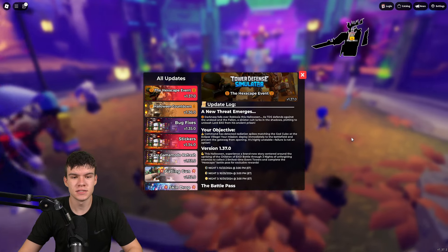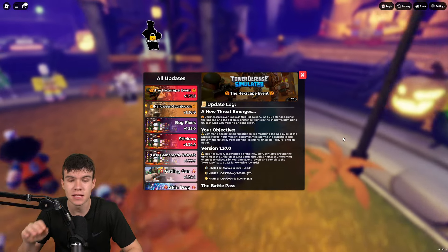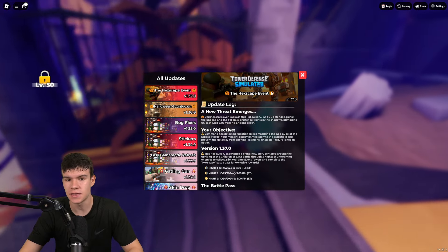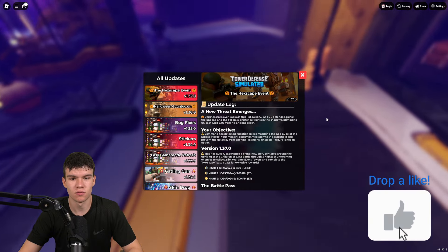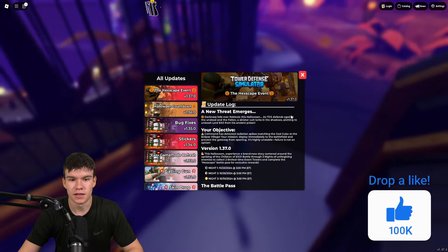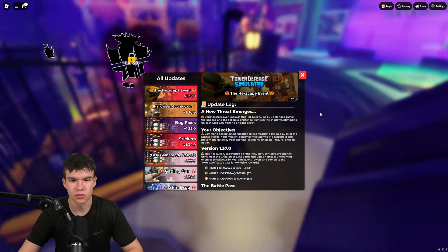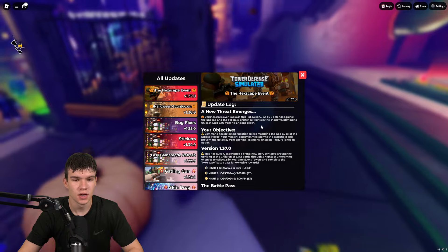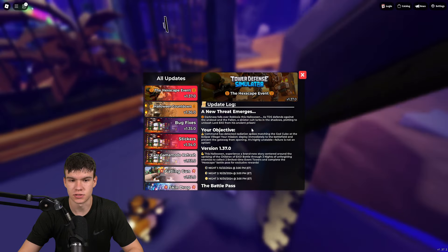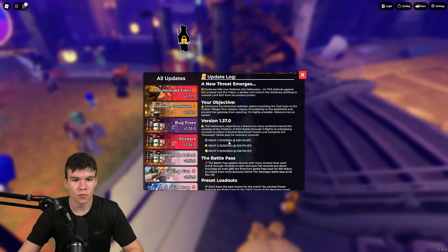Here we are inside Tower Defense Simulator. Today I'm going to be showing you all the newest codes you can redeem in the game for the brand new Halloween update. This is the Hexcape event — 'Anifra Emerges' — darkness falls onto Roblox this Halloween as TDS defends against the undead and the fallen. A sinister cult lurks in the shadows plotting to unleash Lord Exo from his ancient prison, so we need to beat him.